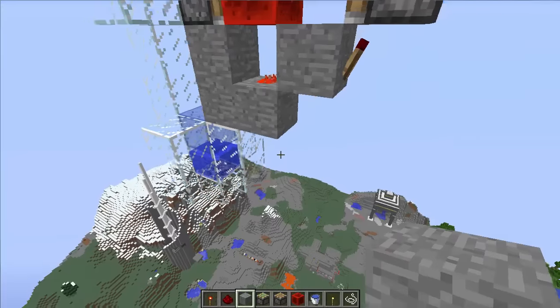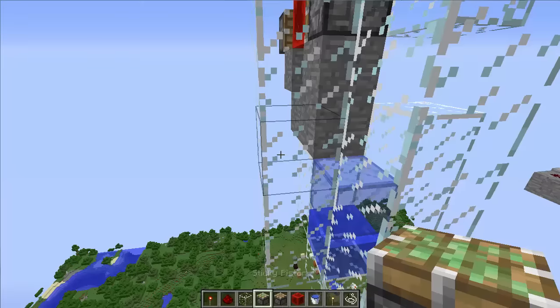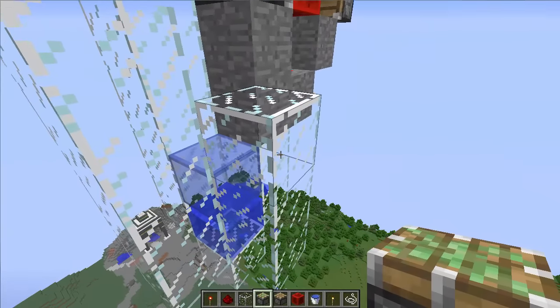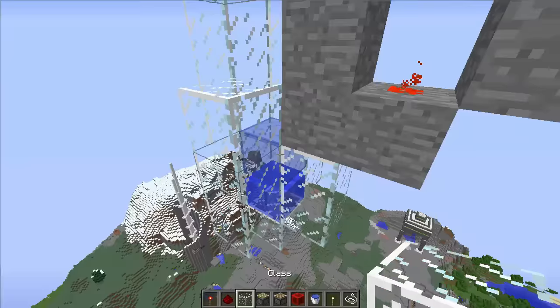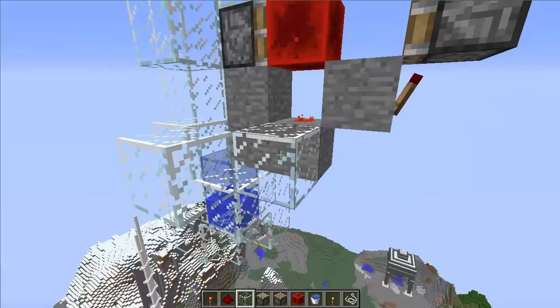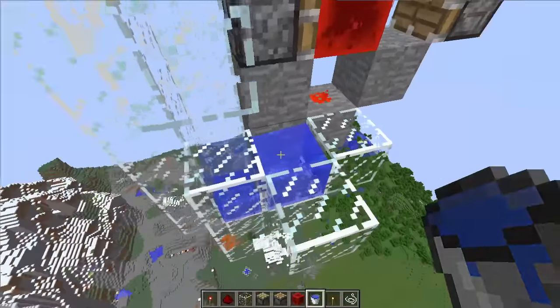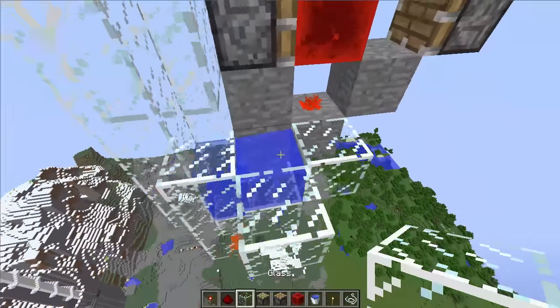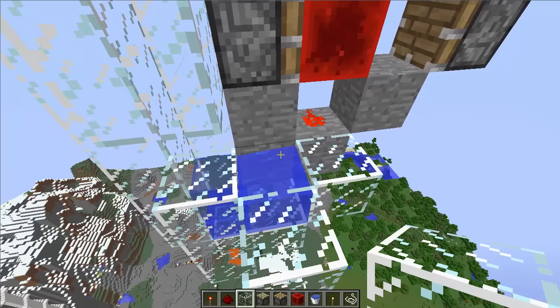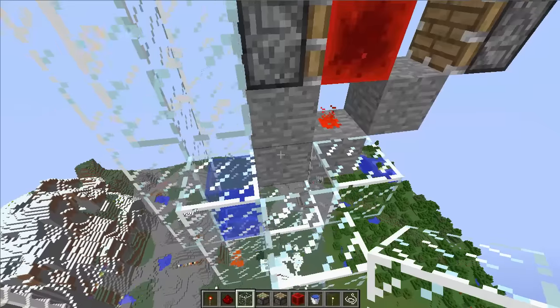Now we have to set up the water stream. To do that we're going to have to pull this block and this block out of the way so that a water stream can flow through. First we'll make the water stream. We're going to be adding the water here, but I like to add the water as the last step because I don't like mixing water and redstone — if you ever make a mistake it kind of messes up your progress. So we'll just leave it blank for now and put a torch here so I remember where to put the water.